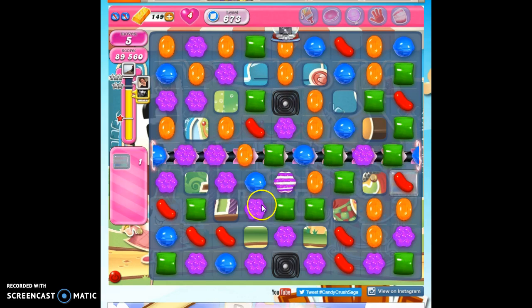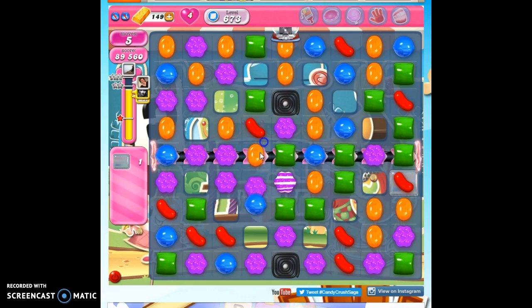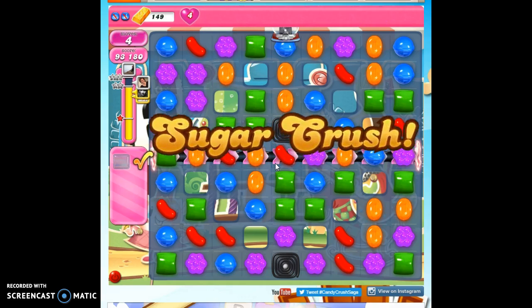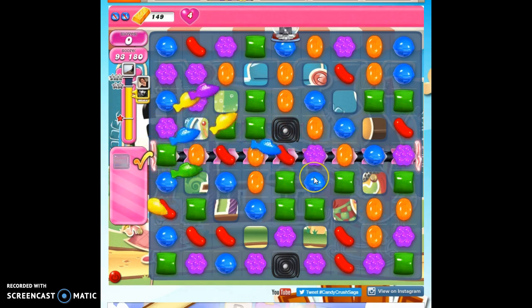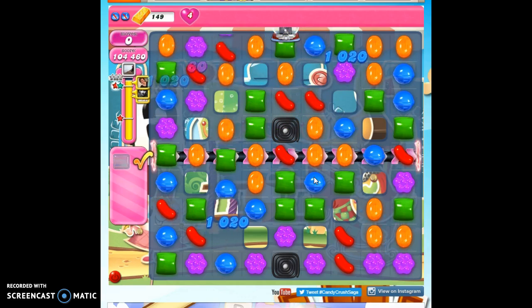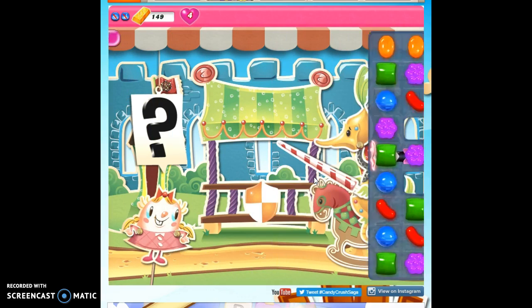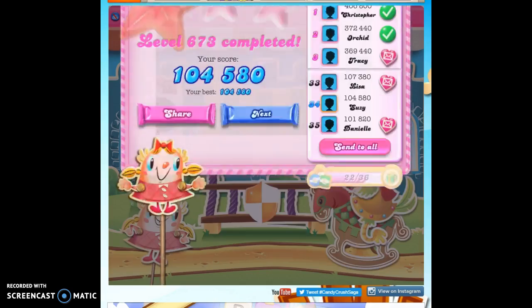Alright, so this is how I go about beating level 673. If you're still struggling, don't forget to booster up. If you're down to one move and you've got one jelly on the board, use a lolly hammer and get rid of it. Then just go back and get your sugar drops to get more lolly hammers later. If you want to see more videos, you can subscribe. And as always, thanks for watching.